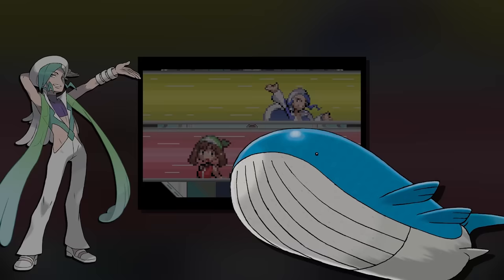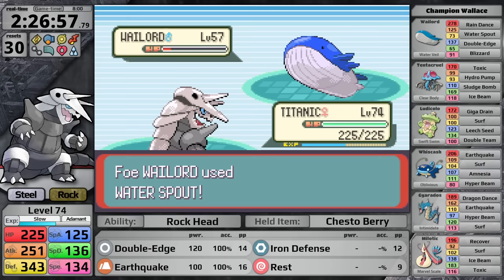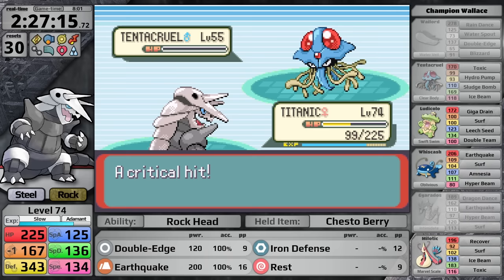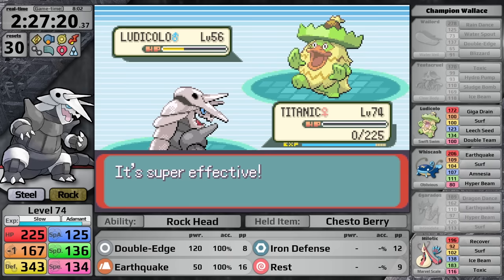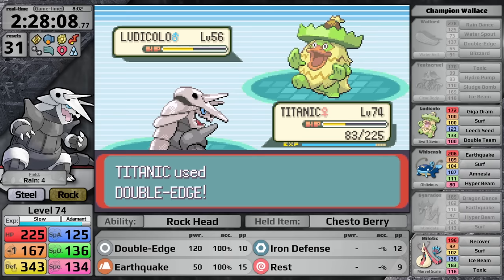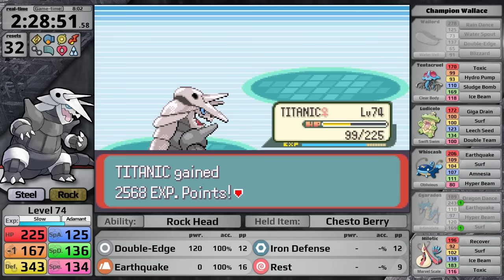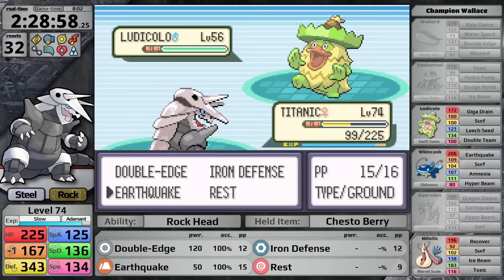Things start off well — I use Double Edge so that Wailord cannot hit a max-power Water Spout, knocking it out fast. Wallace sends in Gyarados causing Intimidate. I take it out along with the following Tentacruel, but then Ludicolo comes in and does a surprising amount of damage — this thing clearly takes joy in frustrating the player. Normally it's setting up Double Team but today it gets a critical hit, knocking Aggron out. Every time I make it to Ludicolo I have less than half health and there isn't really an opportunity to heal — the Gyarados has Earthquake so I can't heal there, and Tentacruel can use Hydro Pump. Even with a critical hit I'm not knocking Ludicolo out, and its Surfs do just enough damage, so Aggron goes down again and again and again.